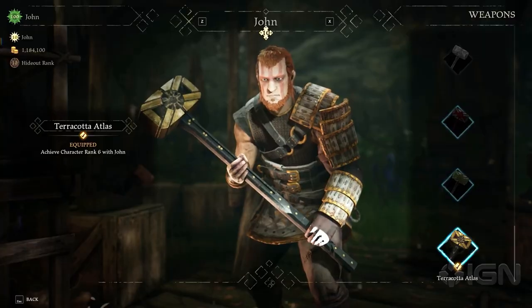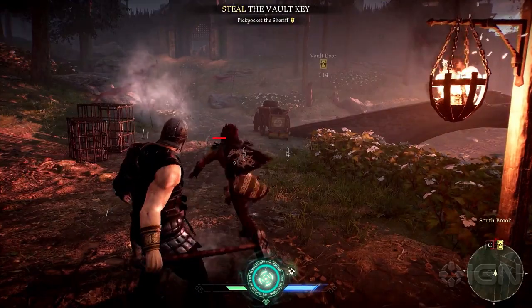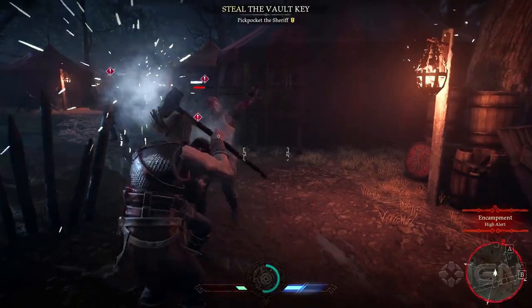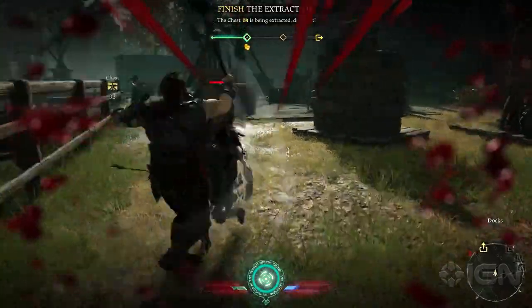His weapon is the hammer, a deadly instrument capable of wide sweeping attacks that can strike multiple enemies, or more precise and powerful overhead swings that can instantly kill the lesser armoured guards.